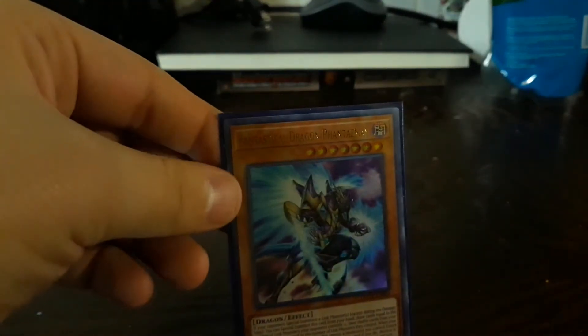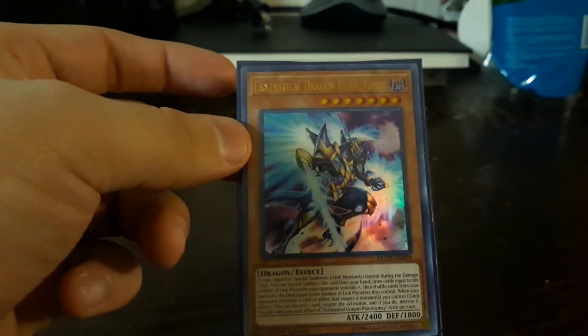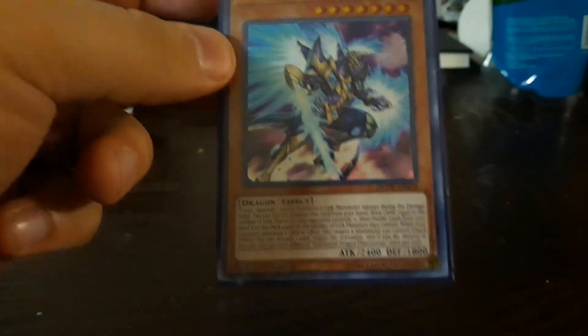Samsara Dragon — another hand trap — for links and draw power too, because it's nice and fun. Even with this new format you don't need it, but I still like to have it for the draw power.